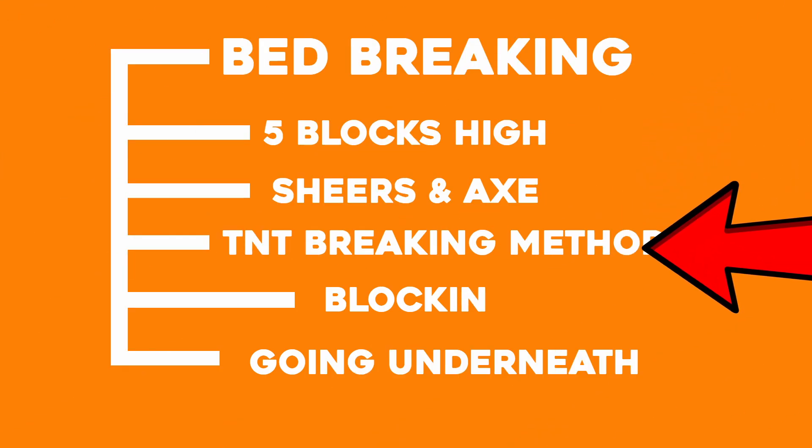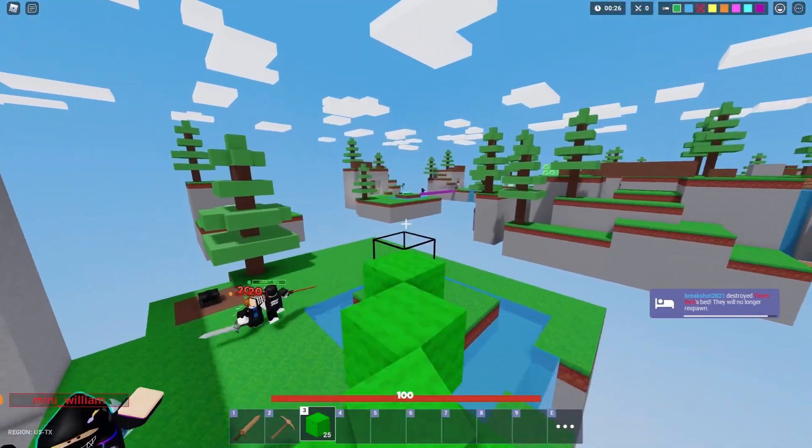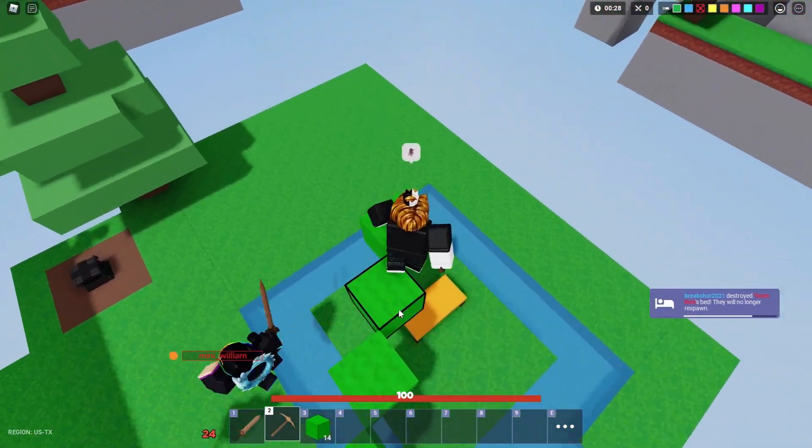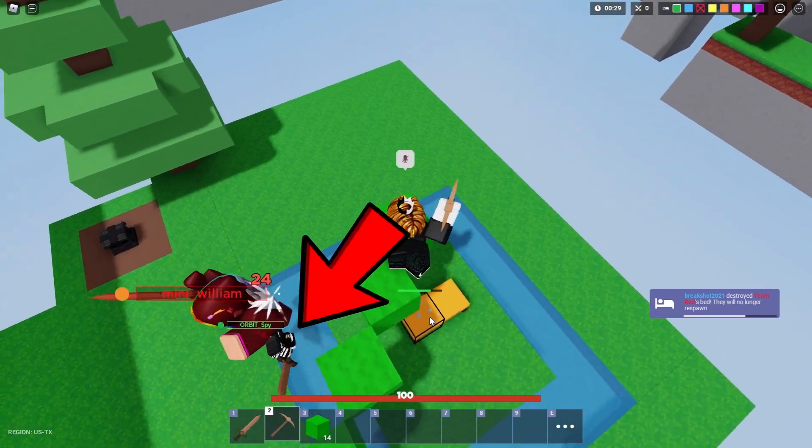Now we have another important aspect in the game: bed breaking. I have some of the best techniques listed on screen which will help you in any situation. Starting with the five blocks up method — in this clip I showed you how you can get high ground to break the enemy's bed easily. I was with my teammate trying to eliminate the opponent team and decided to break the bed while my teammate kept them away.